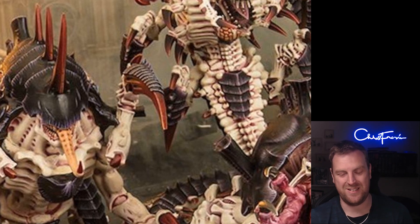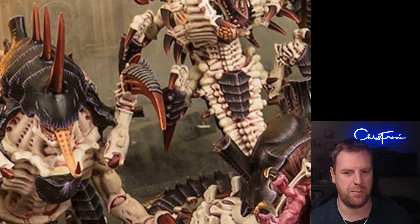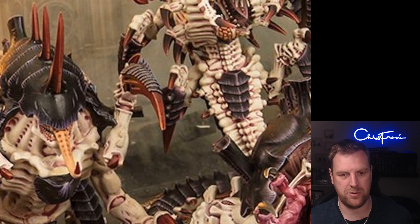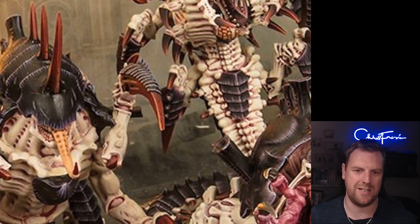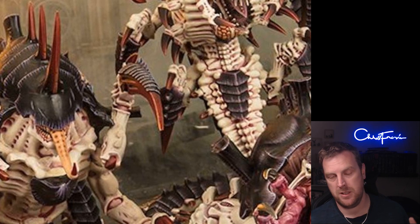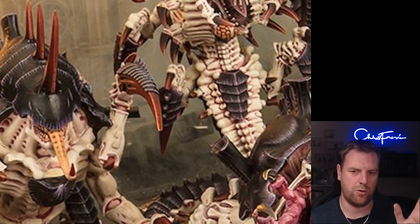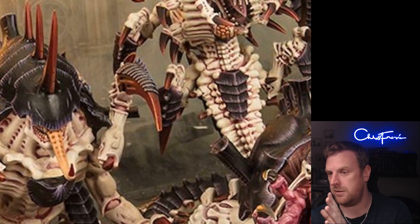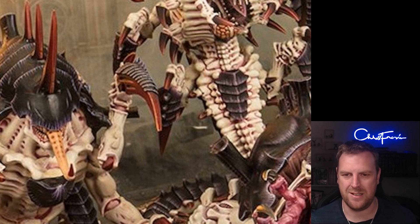Cedar Broods is one command point in your movement phase — until the end of the phase, for the purposes of setting up units from reserve, treat the current battle round as being one higher. So in battle round one you treat it as battle round two, allowing Vanguard Invader units to drop in earlier than normal. This gives you more ability to bring units down from reserves, which is quite cool.